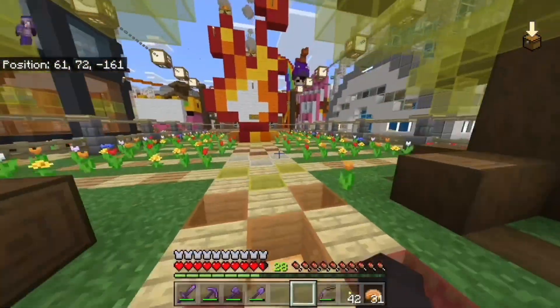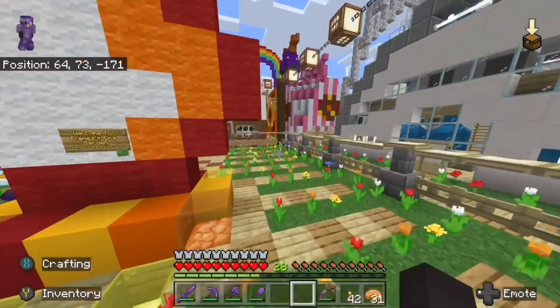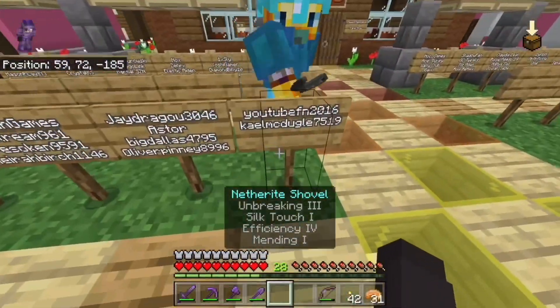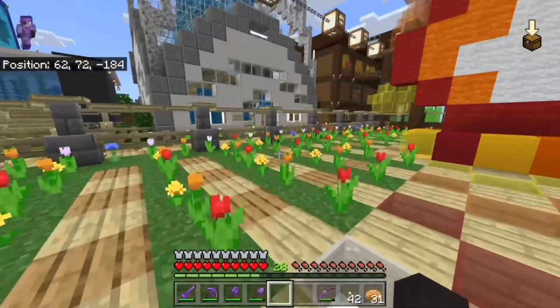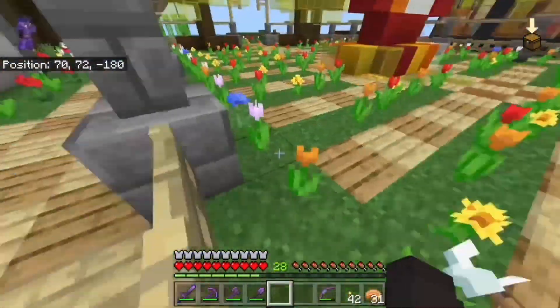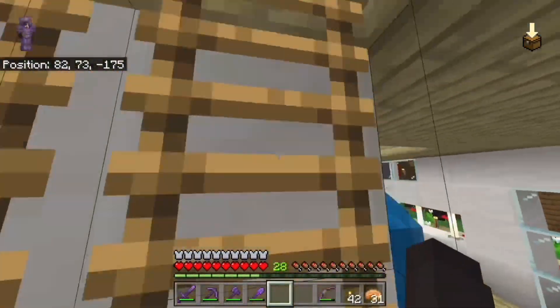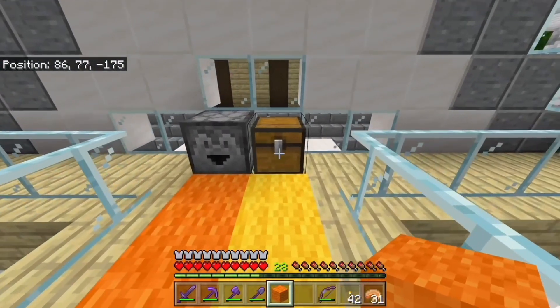By the way, if you don't see the controller things at the bottom, it's because I'm playing on keyboard and mouse — that's just why. So yeah, today in the fire garden we're going to be adding Kale McDougall 7519, because they left a nice and positive comment on one of my YouTube shorts.